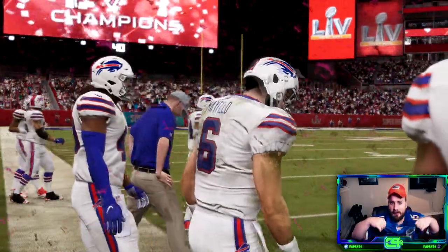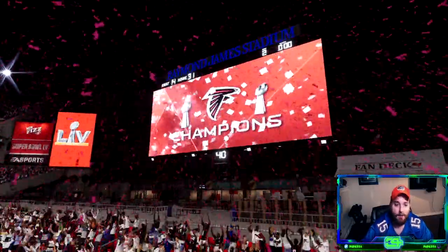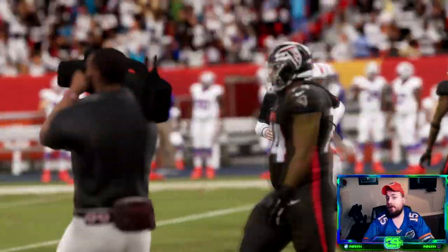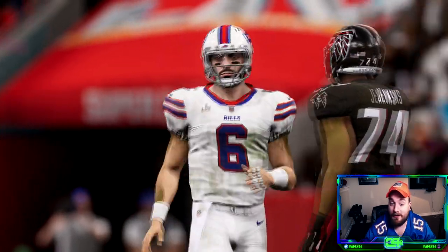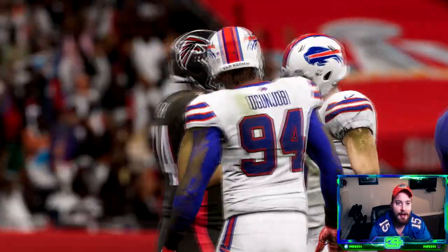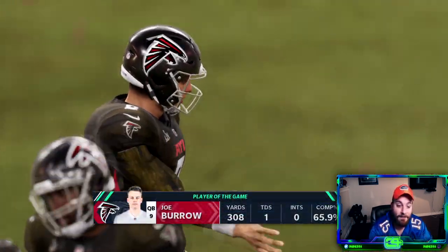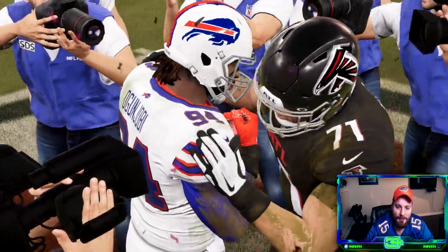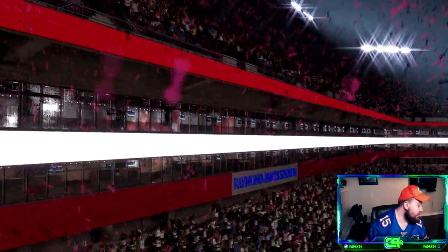It just means more, baby — it just means more in the SEC! The Falcons outdueled a solid Bills team — another Super Bowl loss for Buffalo. What we found out today is that the Atlanta Falcons offensive playbook is ridiculous. I just stumbled upon it today — you don't normally think of Atlanta as overpowered. Matt Ryan's not typically an MVP guy, Julio doesn't always lead the league in receiving. But with Joe Burrow, his Truzz X-Factor ability, and an all-SEC roster, we won the Super Bowl.